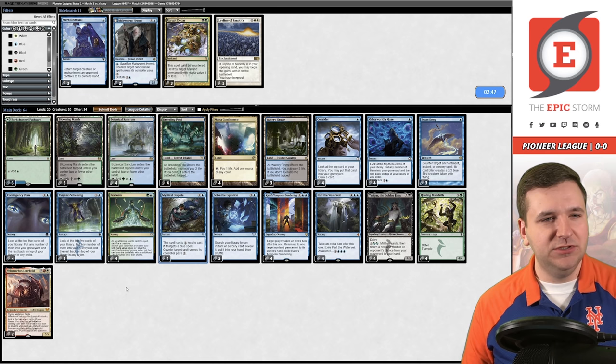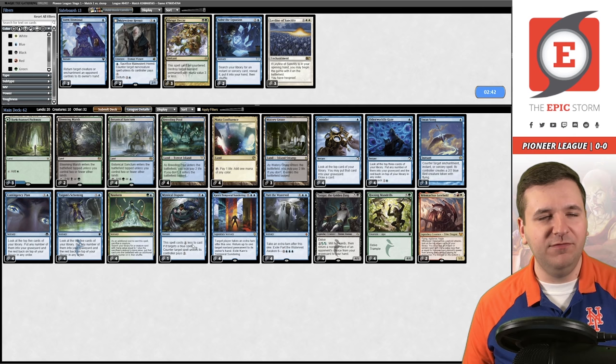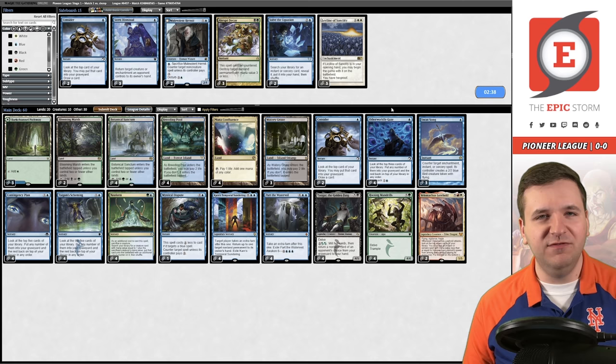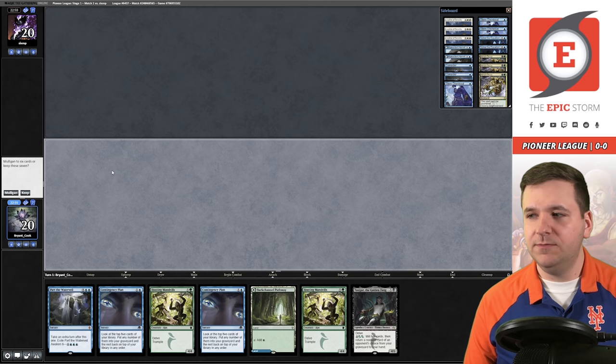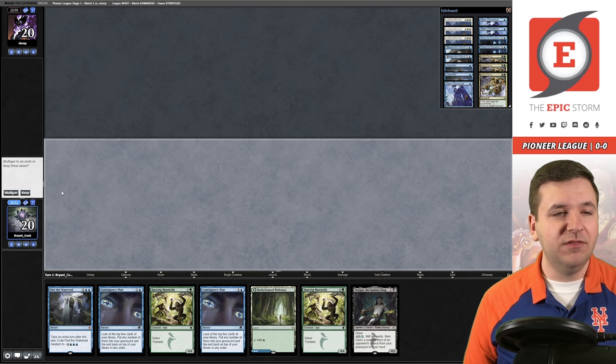Unfortunate — we got hit by their one-of Otawara, but that's fine. We can board in Swan Songs and Mystical Dispute. The question is what to board out. I think we can probably get rid of the Solve the Equations — they're a little clunky — and we can trim on Consider. Let's try it out. We're on the play for game number two.